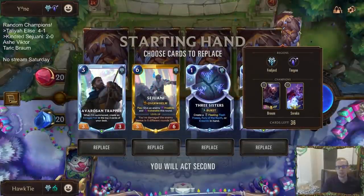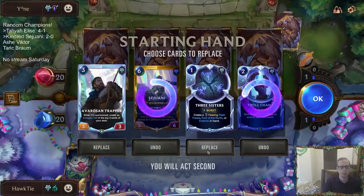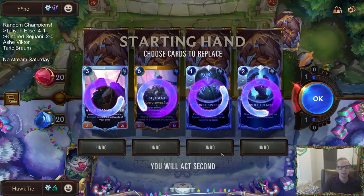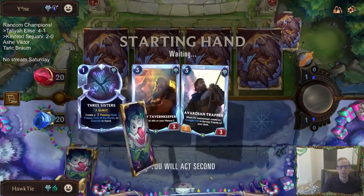Soraka Braum next. I love Soraka Braum but unfortunately it's not that great right now. I don't want this hand — don't really need Troll Chant, don't really need the Sejuani, don't really need the Three Sisters. Keep the Trapper but it doesn't really get through Sejuani or Braum. I'm just going to send it back. I think we want cards like Despair, card draw, Kindred.